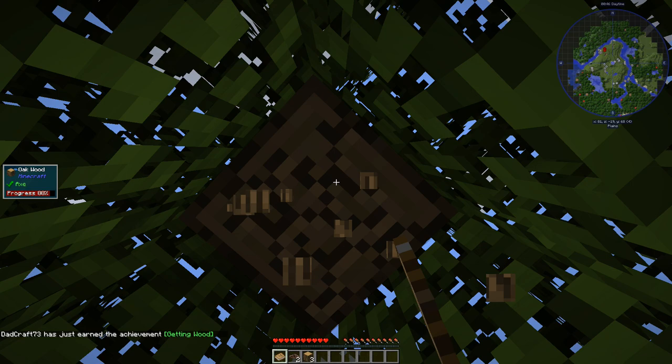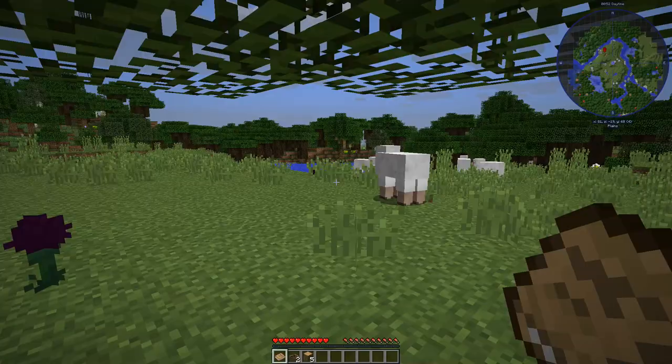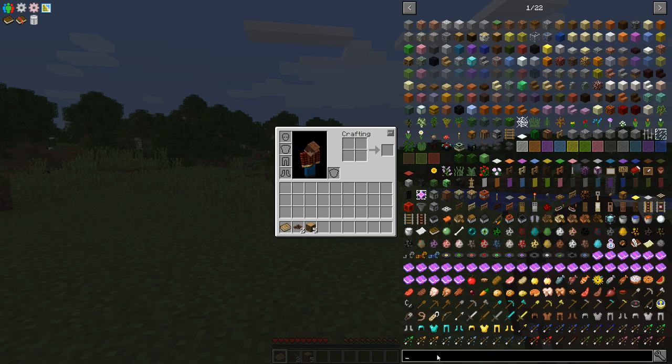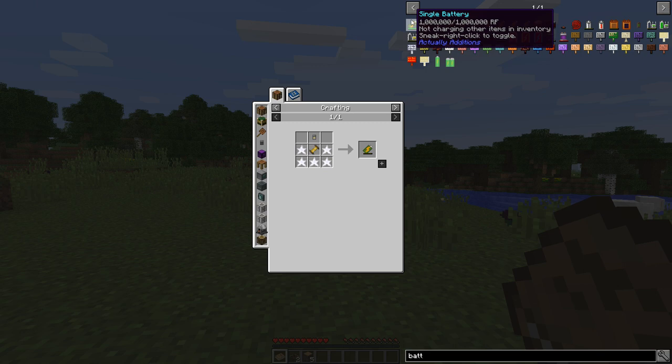So it's essentially base config - I haven't made any changes. The mods that are in here are what the mods are. Let me show you something really quick. Let's say I want to make a battery - one of these batteries from Actually Additions.